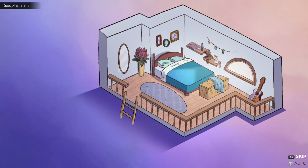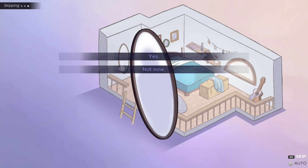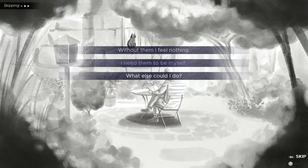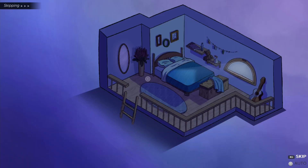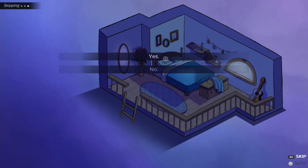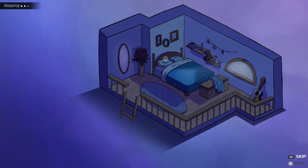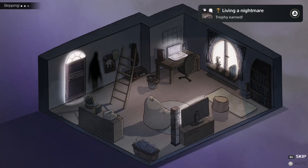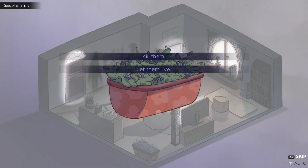Now go upstairs and click on the mirror. Select yes. Now select 'Fine,' then 'What else could I do.' Click on the bed and select yes, then go downstairs and click on the computer. Now click on the flowers and select 'Let them live.'